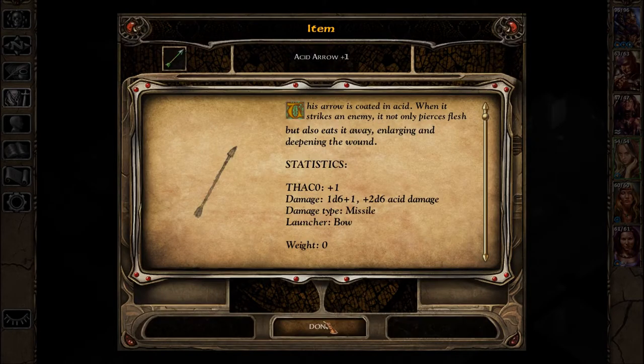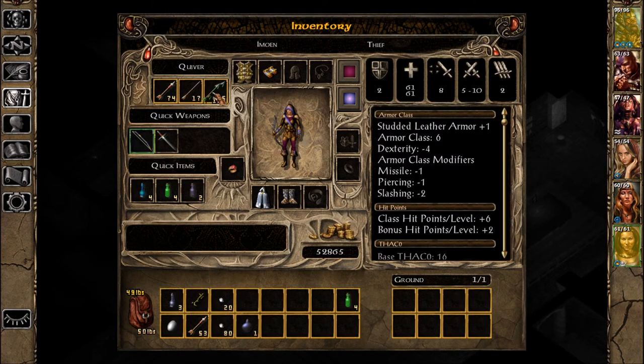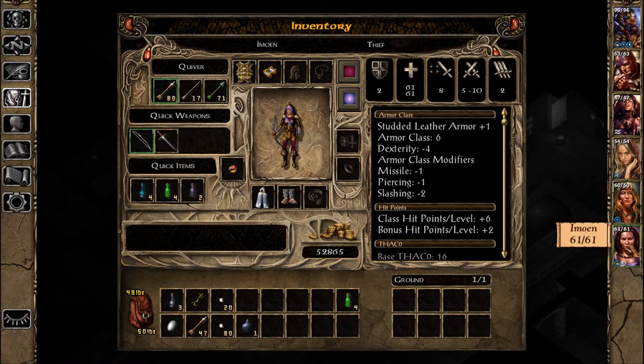Identify these. That's an arrow plus one. So if I want to make some room and stack this stuff.